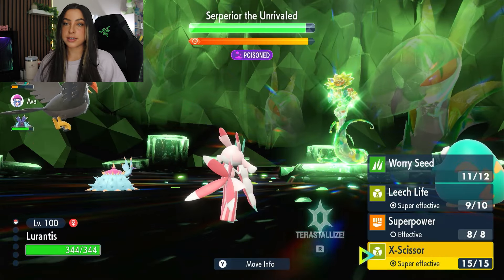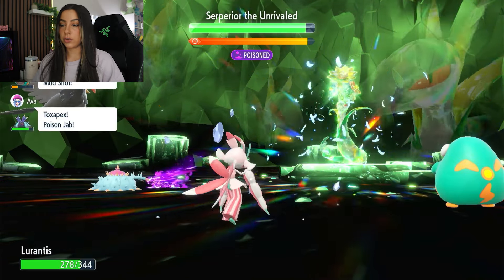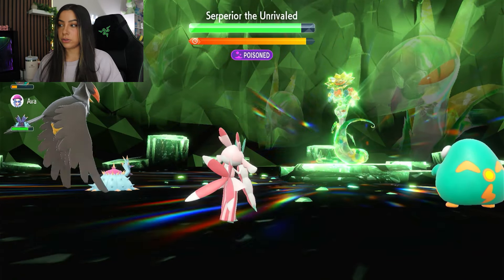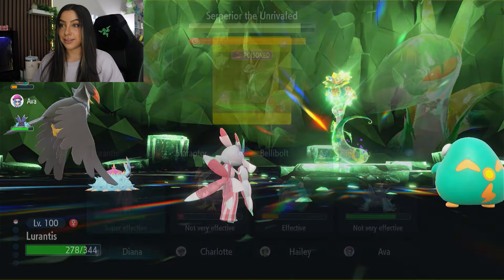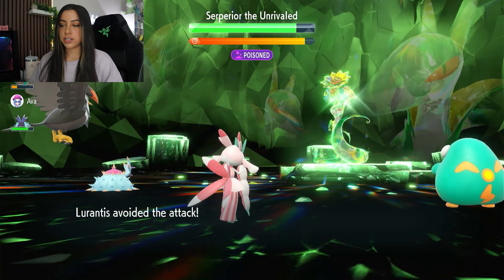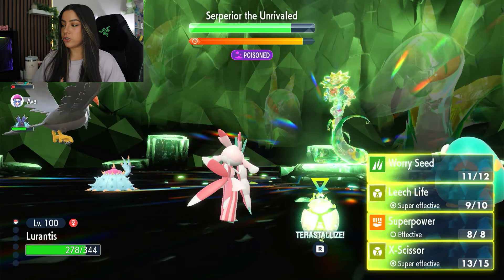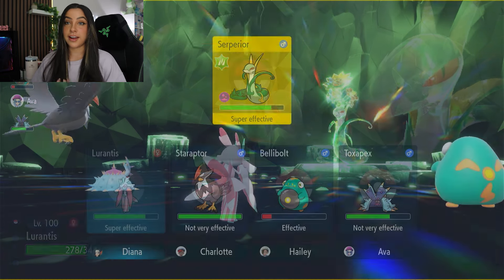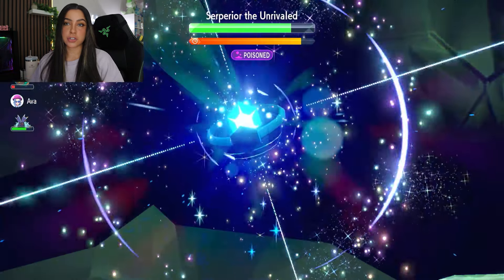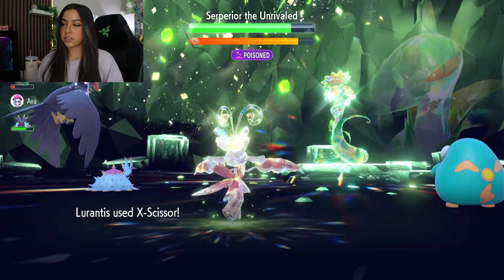Now we're going to go ahead and use X-Scissor until we are able to Terastalize. Here is X-Scissor number one. We're getting hit, which is fine — we don't have to deal with Contrary anymore. Here is another X-Scissor and we did avoid yet another attack. It looks like we are able to Terastalize here, so I am going to go ahead and do that and use yet another X-Scissor. We're going to keep using X-Scissor until it actually starts to clear stats, because then we'll be able to set up. Here is our first Terastalized X-Scissor — we haven't set up at all so don't expect too much damage there.